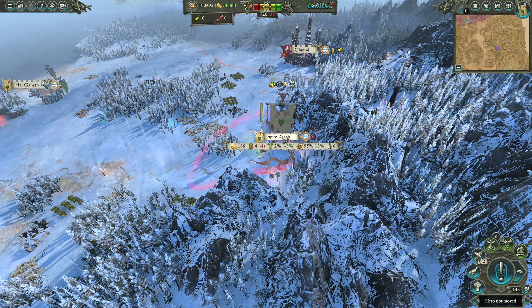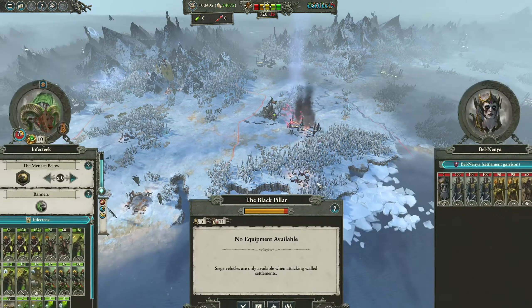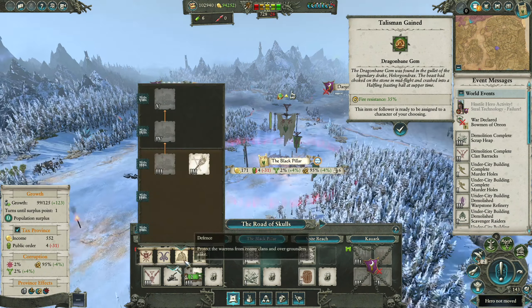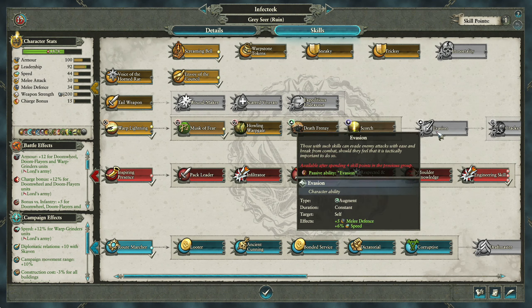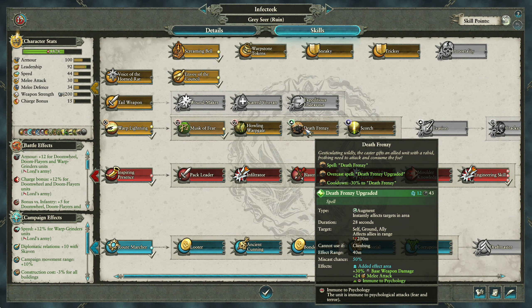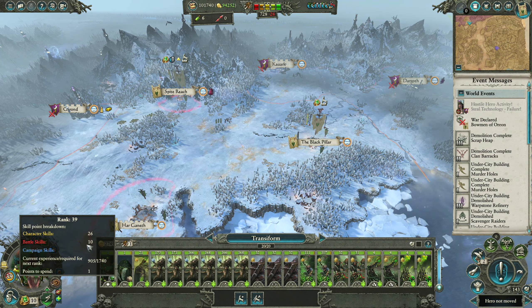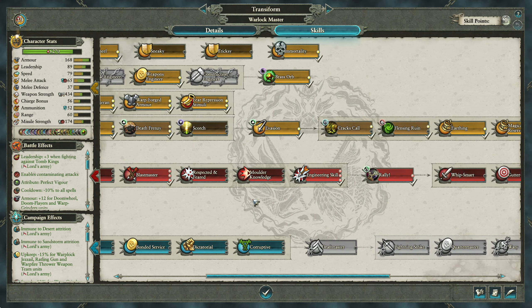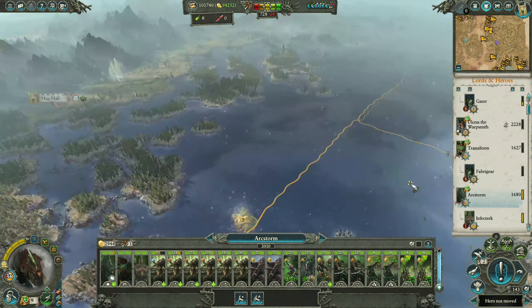We just want to do as much damage as quickly as possible to the Dark Elves here, take away all their income, and they won't rebuild his big armies. He got the level up — let's do a tail weapon for now to give him a little bit better in melee. Looks like Transform also leveled up. Give him Sneaky, down to Arc Storm.